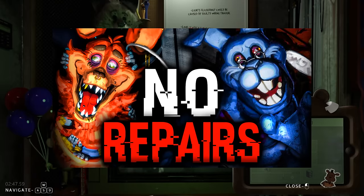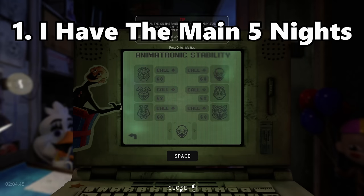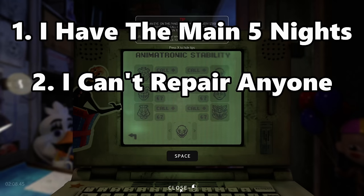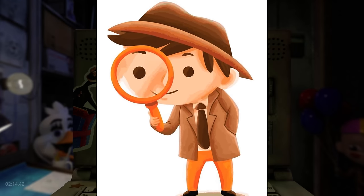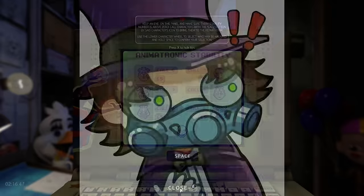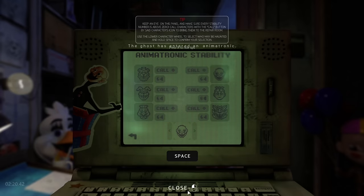Is it possible to beat Juniors without repairing the animatronics? For the rules, pretty basic: I have to beat the main five nights of Juniors, but during which I am not allowed to call any character for repairs. I would have to use every bit of detective skill in my arsenal in order to win. And I managed to discover a hidden mechanic that I've never heard of before, so make sure to stick around to the end to see what that actually is.